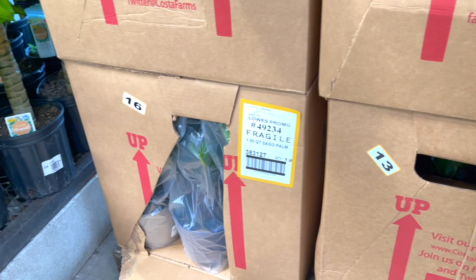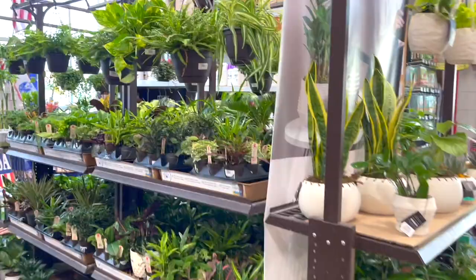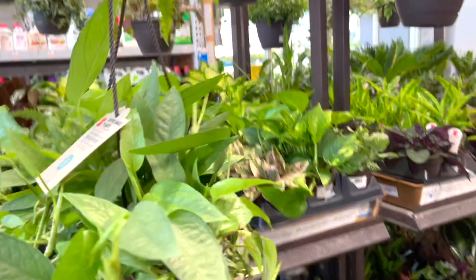They have Costa Farms Anthuriums, Sago Palms, Diffenbachias, Calatheas. Oh my God, I'm so excited! Bonnie's spider plant. You gotta see the blue. Wait, that is crazy.